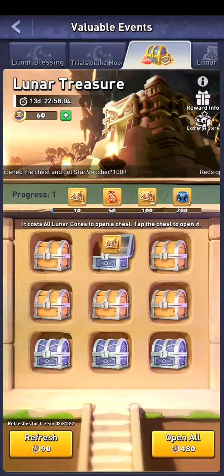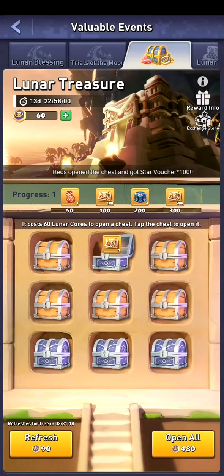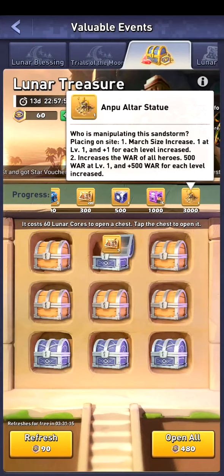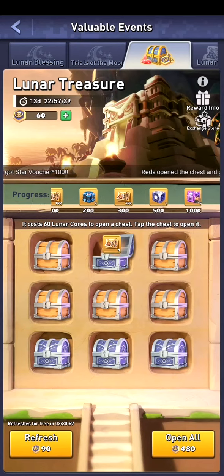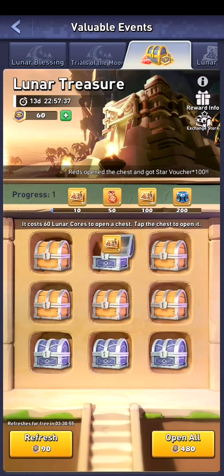So now I got five of those items — just one point, and one point isn't that much. If you scroll down to the right, you need 3000 points to get the Anpu altar statue, which increases march size by plus one and the war of all heroes by 500. This is the best decor I've seen in a while because it has a double effect, but you need a lot of points. If I have one and I need 3000, you really need a lot of these items.